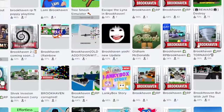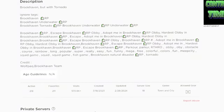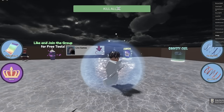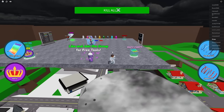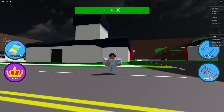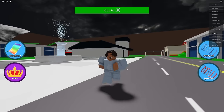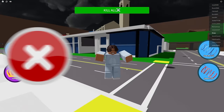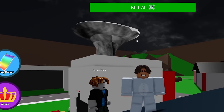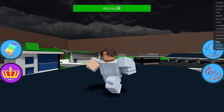The next one I want to see is Brookhaven RP Tornado. It has 117 likes and 570,000 visits - I need to check this out. Where's Brookhaven? Oh dude, look - that's the tornado. I'm jumping in the tornado! This one is not like Brookhaven at all. I guess that's the fountain in the spot and the airport over there. This one kind of sucks - there's a tornado coming for us right now. Let's try another one.